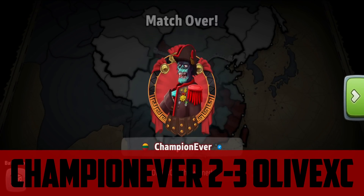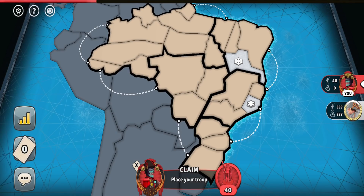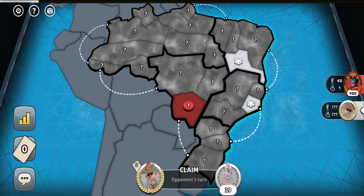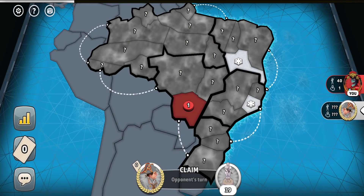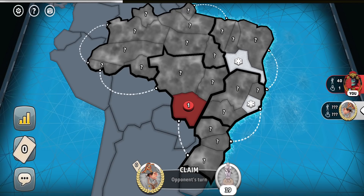For the last game Olive decided to select his favorite 1v1 map with Capital Conquest, which is Brazil — the map he used to get to first place on the Risk leaderboard. And this map with Capital Conquest is one of my favorites too — it's the map in which I felt strongest in the 1v1 Autumn tournament of 2021. So what a great map to end the series.